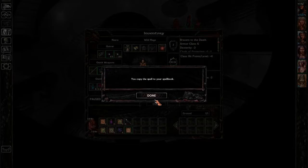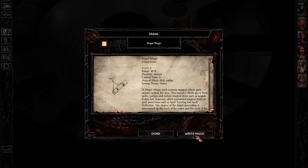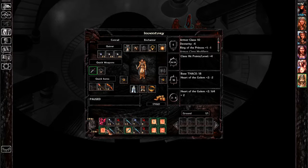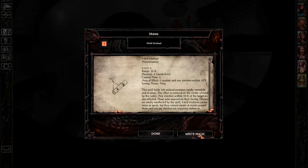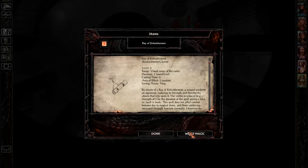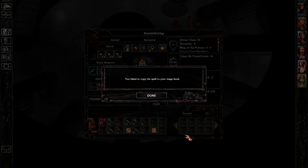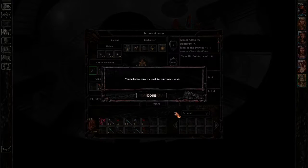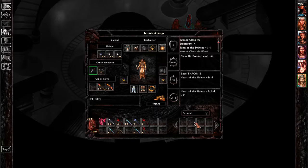Deathspell. Ice storm. Dispel magic. Alright — and hold undead, we are not going to get hold undead apparently. Power word sleep — nope. Melf's acid arrow — and minor spell deflection — nope. Alright. These Cloud Kill scrolls we might want to sell.